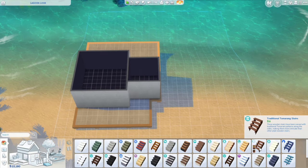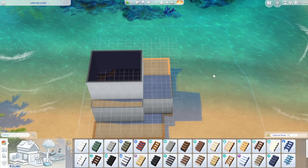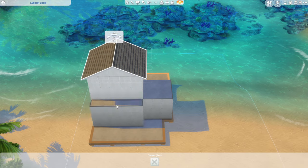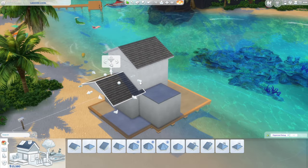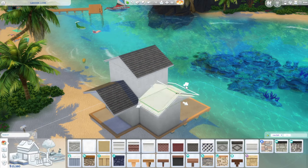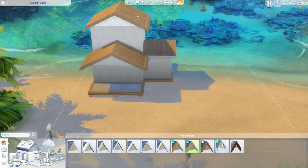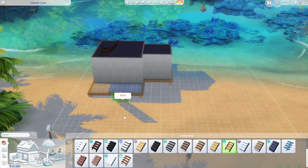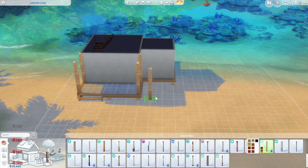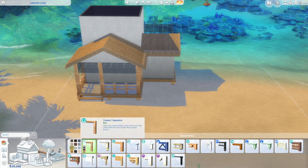I gave a second level for her bedroom and used the stairs from Island Living, then had to expand it a little bit because it was ever so slightly too squished. I finished up the roofing situation using a simple gabled roof and added the texture from Island Living with the fronds hanging in the front. I thought that was so pretty. Some steps lead out onto the front porch. The columns and fencing on the front porch are from Island Living but the spandrels are from the Horse Ranch pack.